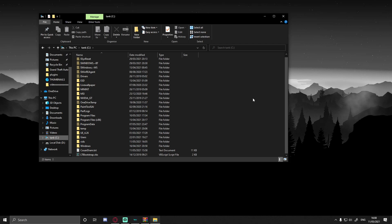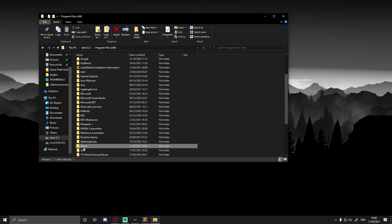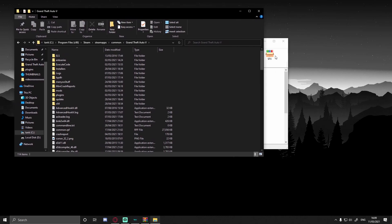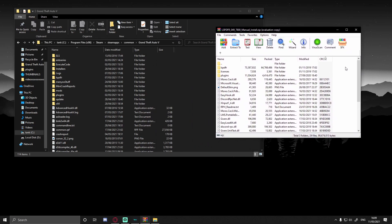Choose the GTA 5 main directory on your GTA 5 drive. For Steam users, I'll show you right now — double click on Program Files (x86), go to Steam, Steam Apps, then Common, and right there is your GTA 5 main directory. For Epic Games or Rockstar Games users, the directory path is down in the description below. Go into your mods folder and drag and drop the LSPDFR install right into your game.